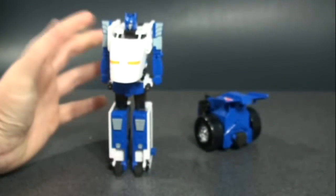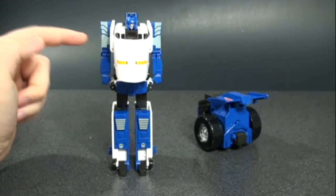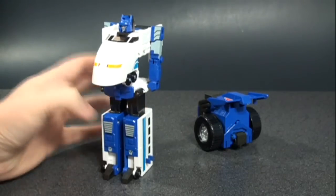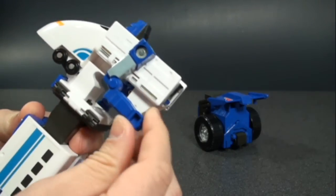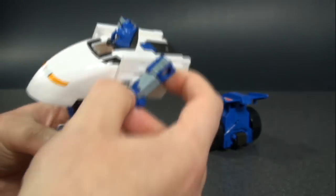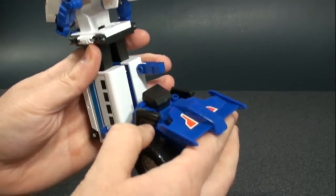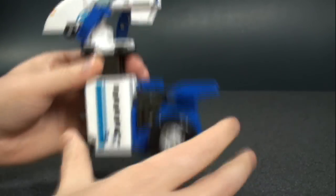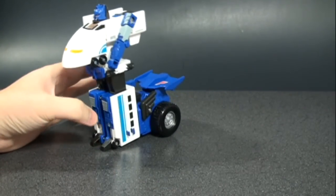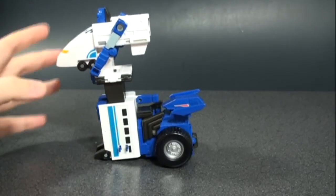Articulation-wise, out of the three he probably has the most — it's all in his arms. They can rotate around 360 degrees. Nothing on the legs, waist, or head. You could classify it as a reverse elbow, but that's kind of weird. This back piece connects onto his legs, which helps with his speed — that's his power — but unfortunately it makes him lean forward.